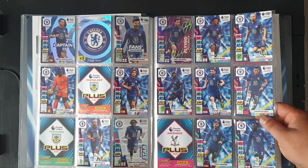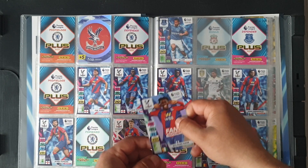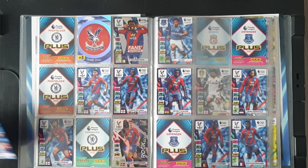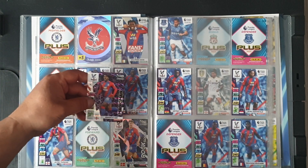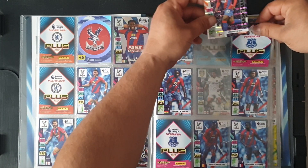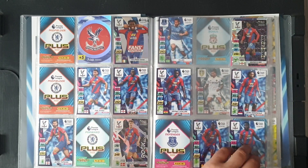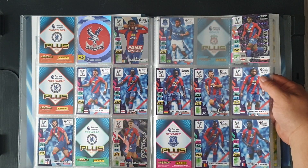Wilfried Zaha at 120 goes up top. The captain Joel Ward — no. Tomkins duplicate. Eberechi Eze 129 — magic man — we do need him. So that's 127, 128 and 129. Riedewald — no. Shlupp, MacArthur at 131 — yes, it can go in there.